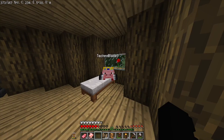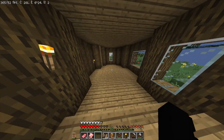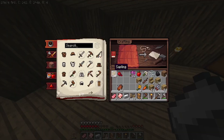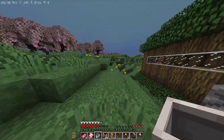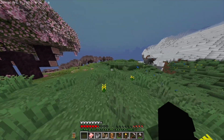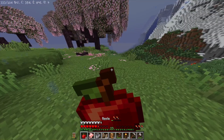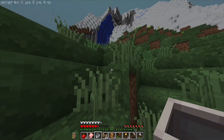Technoblade likes this little spot — he's like 'please make it a little more lively over here!' Okay, we're gonna give him a cute little spot. Let's make our bucket. We need food — we're running out. We have some pork chop and some chicken. If we see any sheep I'll shear them, that way we can use them again.